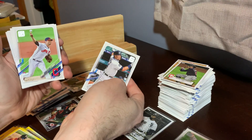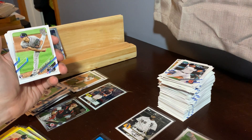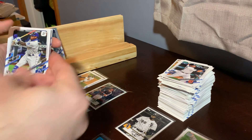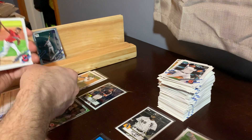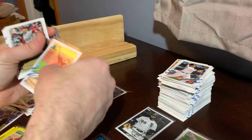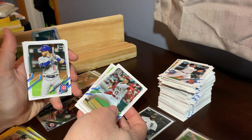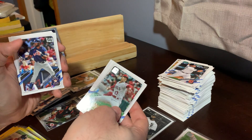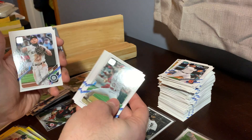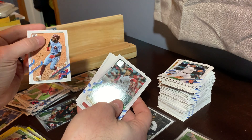Miguel Cabrera Tigers, Adam Plutko Indians, Gio Gonzalez White Sox, Ryan Castellani Rockies rookie, Nick Heath Royals rookie, Tristan McKenzie Indians rookie, Shohei Ohtani Angels, Shane Bieber Indians, Mike Foltynewicz Braves, Ian Happ Cubs, Joey Vidal Reds, Yordan Alvarez Astros, Austin Riley Braves, Michael Taylor Nationals, Gio Urshela Yankees, Francisco Mea Padres, Kyle Seager Mariners, Max Stassi Angels, Cody Bellinger Dodgers, J.D. Davis Mets. The final card is Roman Quinn for the Phillies.